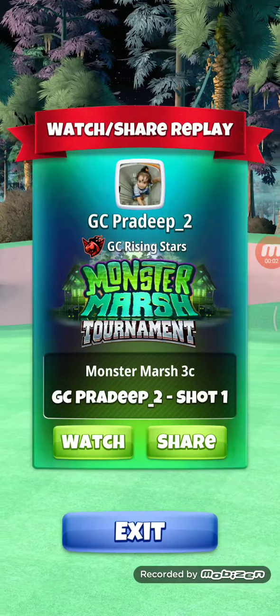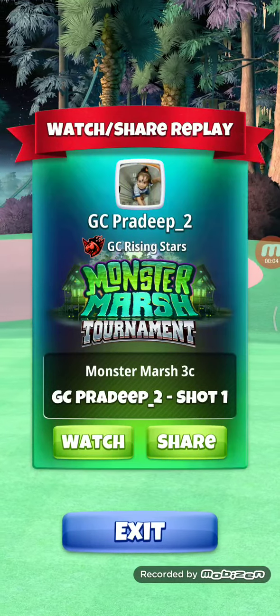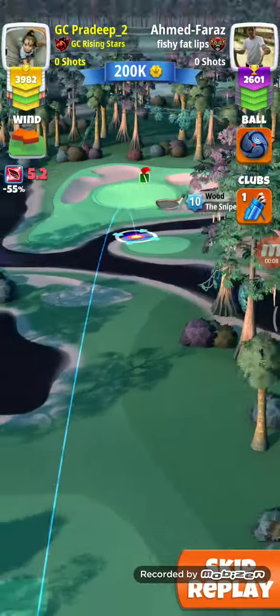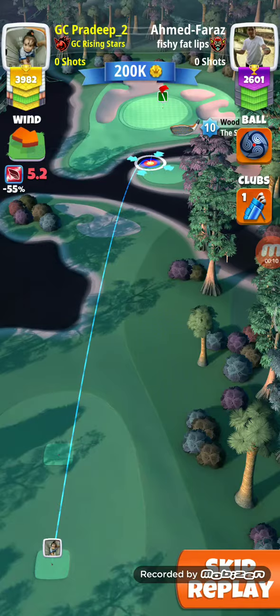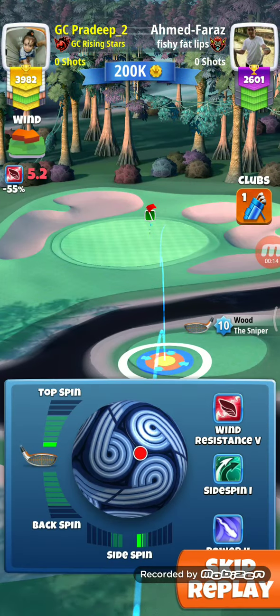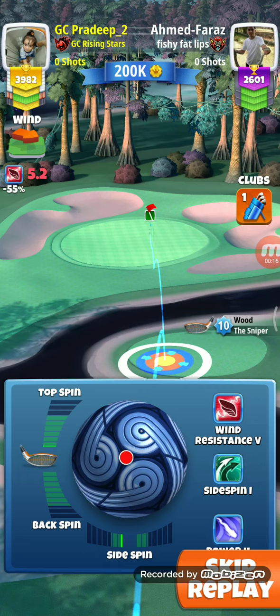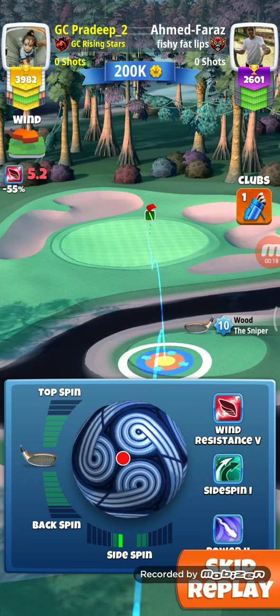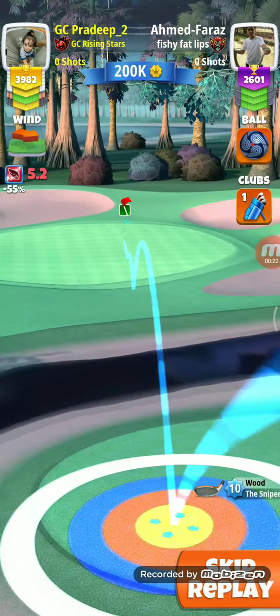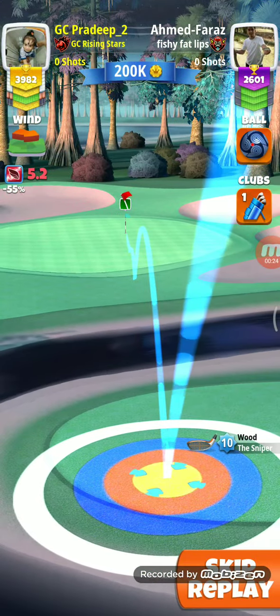Hey guys, I am going to show you Monster tournament hole number 8, expert division. Here I am using Wind Ball Arrow Ball, that is power 2. I will be giving one left spin, red ring touching the back of the rub and ball guide, center of the pin and right edge, in between center of the pin and right edge of the cup.